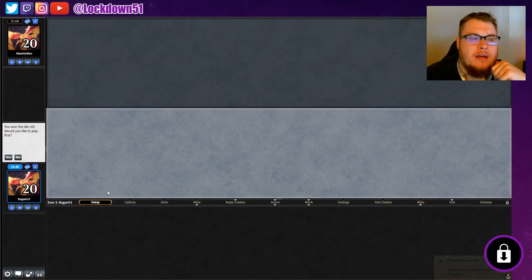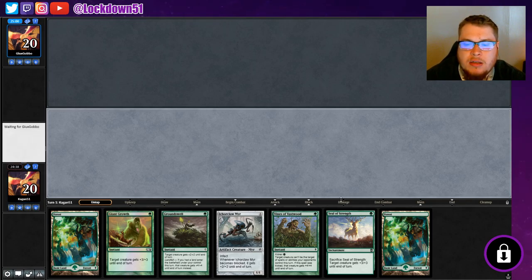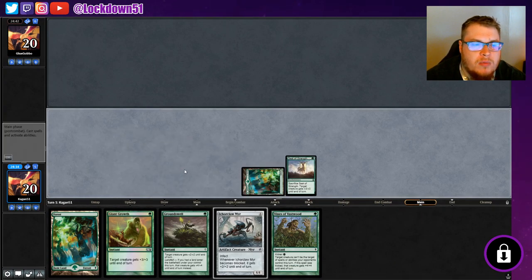Welcome back everybody, it's time to lock down a bonus video — some Pauper! That's right, we're playing some Infect. Built this deck just for fun, it was only like four bucks to build on MTGO. This is a decent hand, so we'll run it. We can start: Forest, go, Seal of Strength, play our Mire Claw, and just start setting up here a little bit.